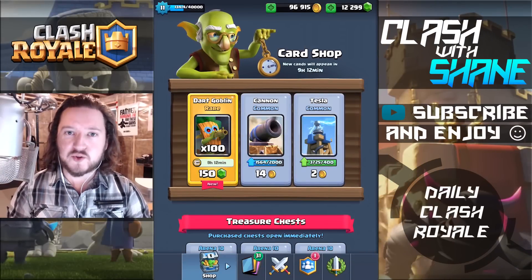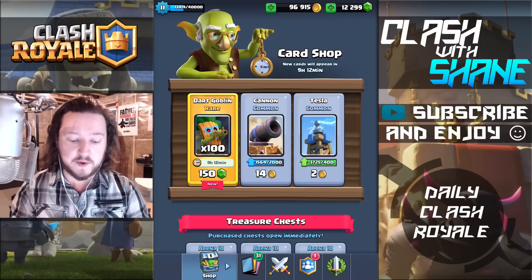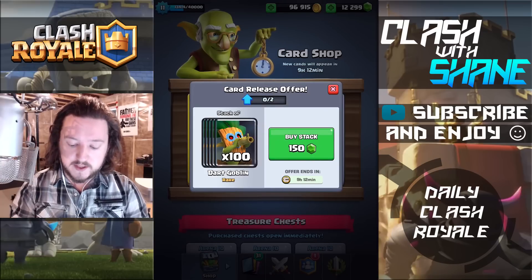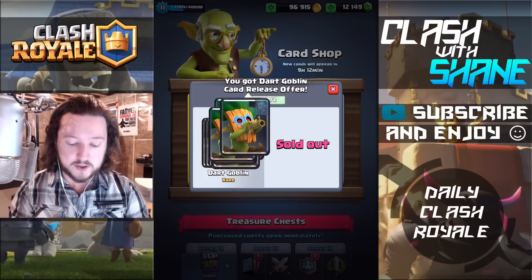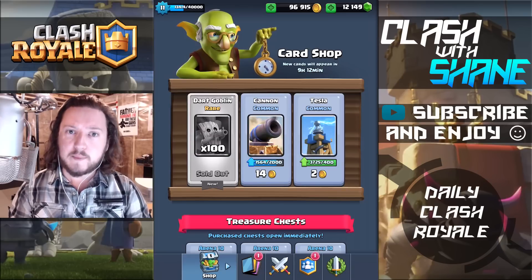Hey guys, welcome back to another Clash Royale video. Today we're unlocking the new Dark Goblin that just came out last night with the Jungle Arena for 150 gems, that will get it to level 6 which is one level below tournament standard. So here we go buying a hundred Dark Goblins there for 150 gems.